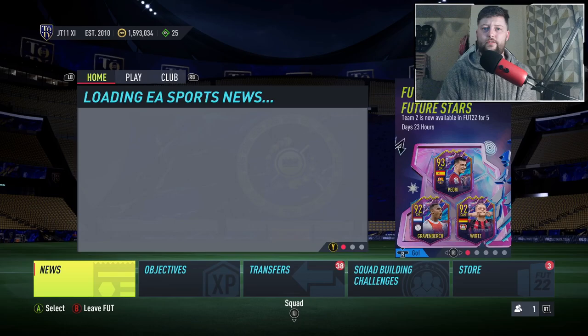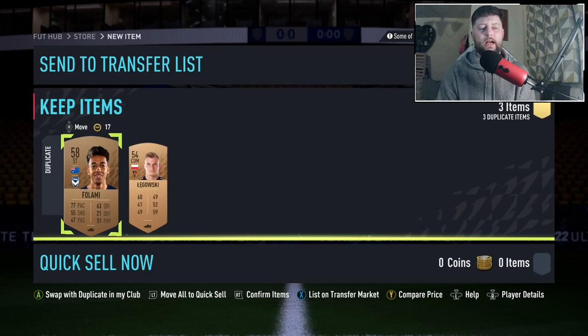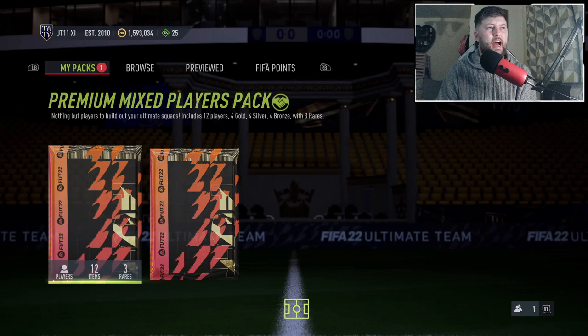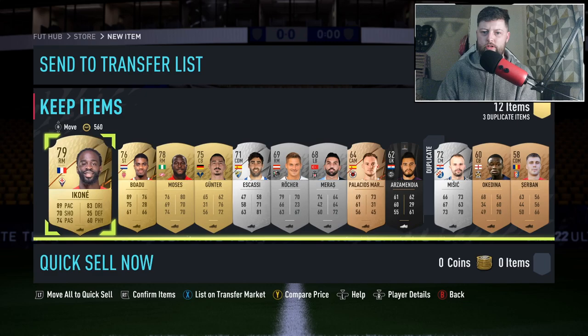We are going to open up the packs as well, just to show you what you get back from completing the three SBCs. A future star is needed as well, so make sure you are looking at that if you haven't got one already. Hopefully we get some fodder back. It's just an 85, 83, and 81 rated team required. You've got one inform, one future star, and a Spurs player going into it, and to be fair the packs are pretty average coming back. No boards, two Libertadores, a Watford player, a silver prem, and a prime mixed pack — finishing off with no boards.